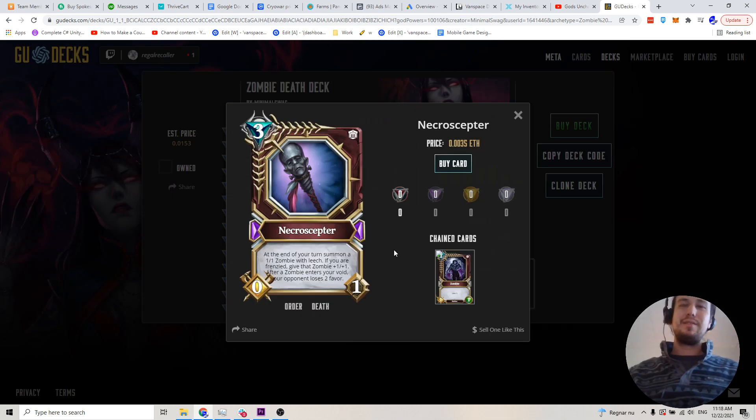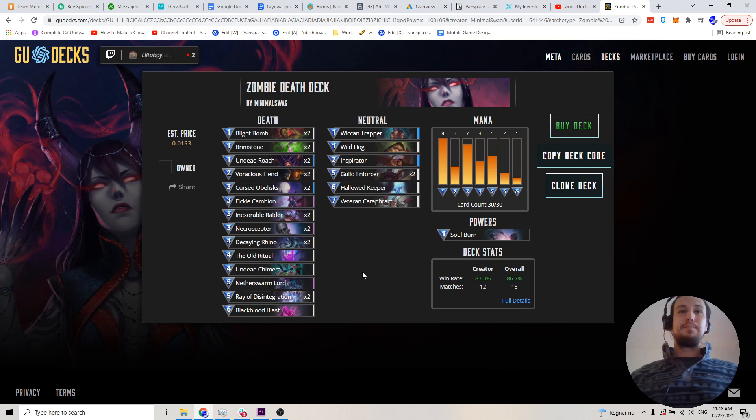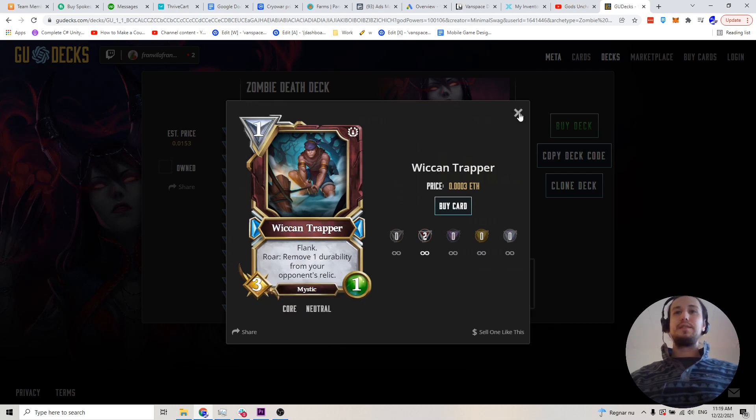The main card — the whole thing this deck is built around — is the Necroceptor, which gives you a 1-1 zombie after every turn. And if you're frenzied, which you're going to be pretty much every turn due to your hero power, it's a 2-2 zombie. As long as they cheaped out and didn't put any durability remover in their deck, they're pretty much going to be having a free 2-2 zombie every single turn. For 3 mana, that's amazing. I'll show you later in the videos how you keep them from getting the durability removers in the Sanctum.